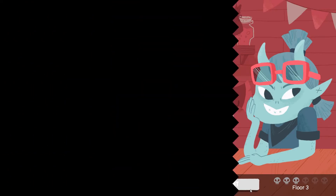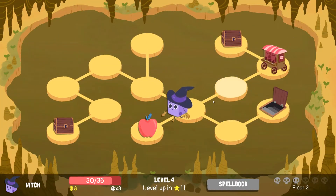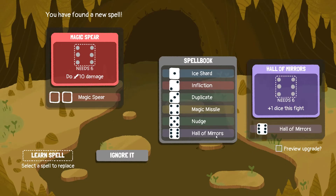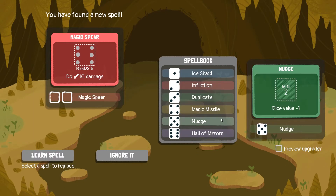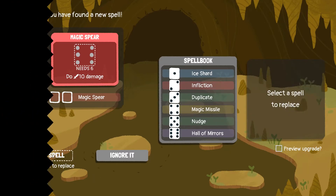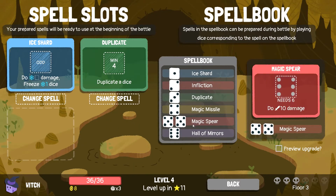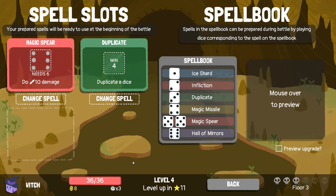We have 8 gold, maybe we should buy the health. Nevermind, we don't need to buy the health — it's 6 to 10 damage, oh that's pretty good. Change it for the nudge. Wait, what's this? We need 2-5 dices to summon it, so I'm gonna put it here.